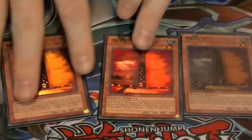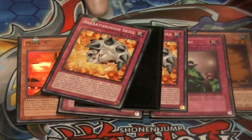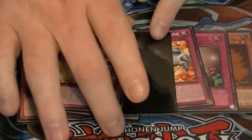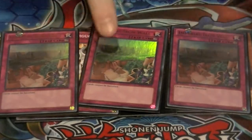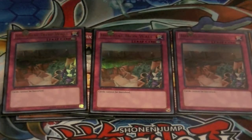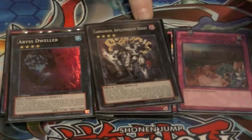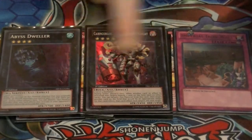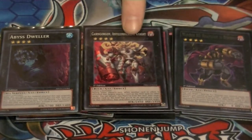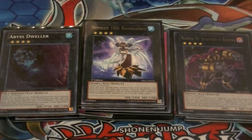As for my side deck choices — three Maxx C's in case I'm facing a mirror match or a Dragon deck. Two DNA Surgeries for Bujins. Three copies of Breakthrough Skill in case I'm facing Ophion or anything like that I need to get over. Three Imperial Iron Wall, again if I'm facing a Dragon deck or a deck that relies a lot on banishing. And then side in when I need them: Abyss Dweller to negate the graveyard, Cairngorgon which will help me protect Sphere, Number 80 Rhapsody in Berserk which lets me banish two cards from my opponent, and Ragnazero in case of Fire Fist and Bujins.